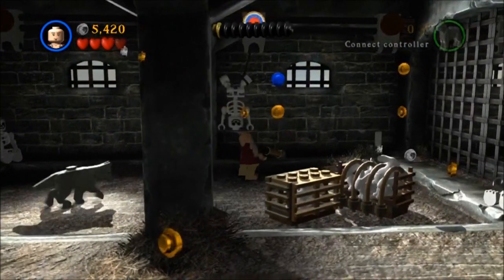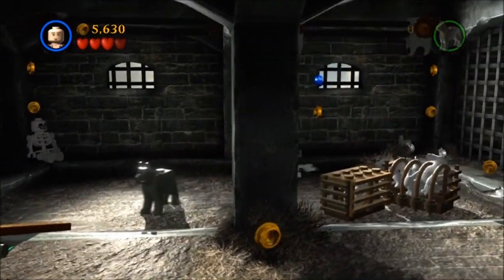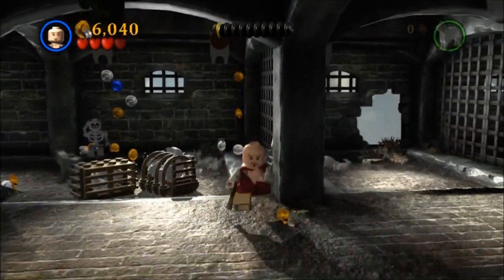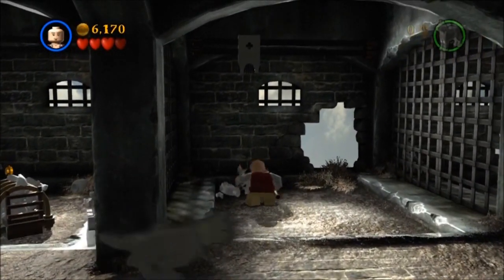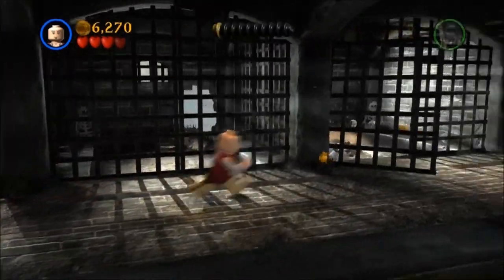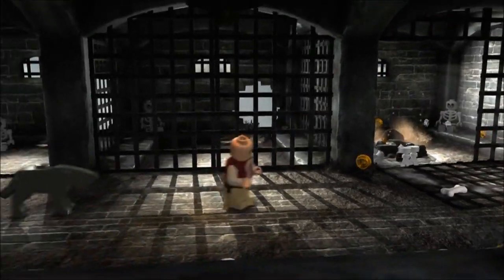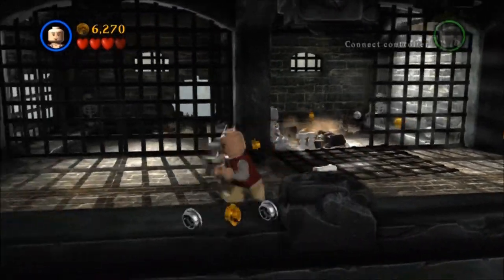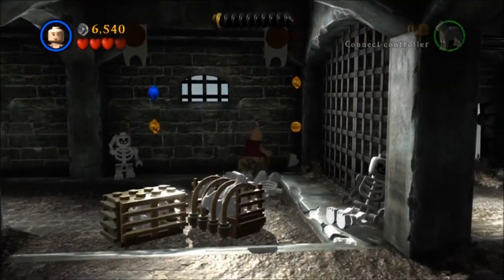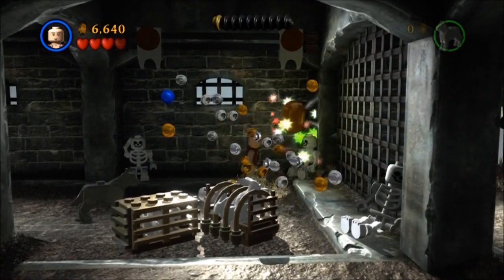There are ten per level, and you can usually get about three or four of them on your first run. Then you have to go through with secondary characters like a strong character or Flying Dutchman characters, who can walk underwater and go through the ooey gooey stuff in the walls. The fourth skeleton you don't actually shoot down — you just hit the B button, hold it down, and it rebuilds it just like everything else. So that's the third bottle.